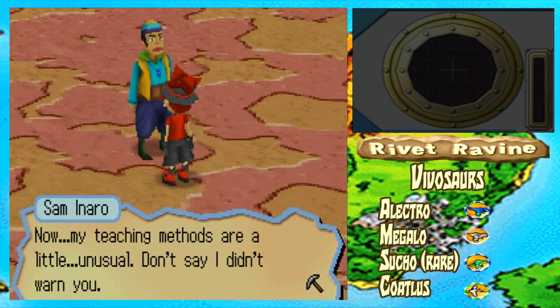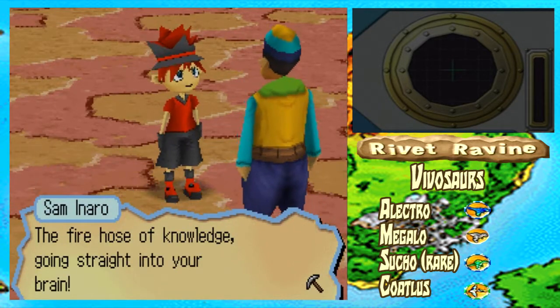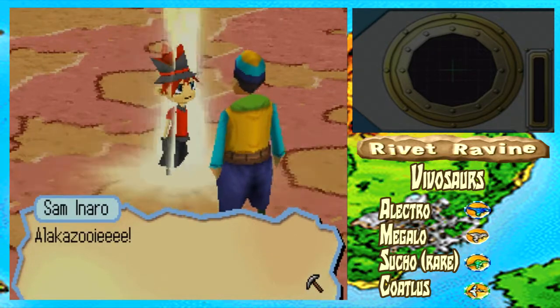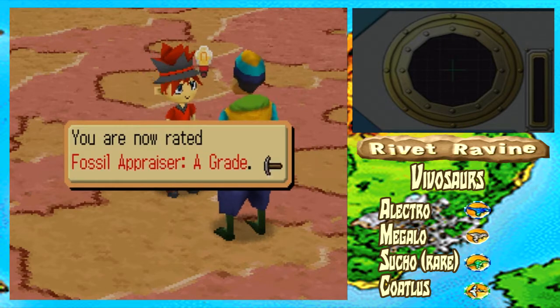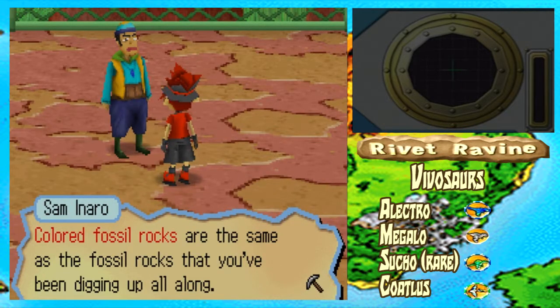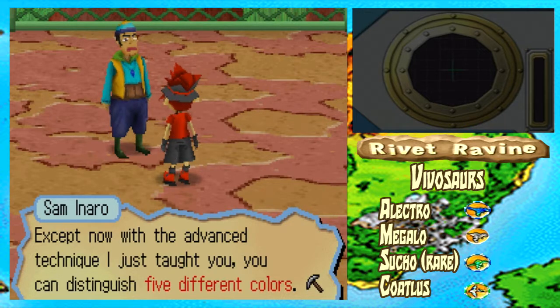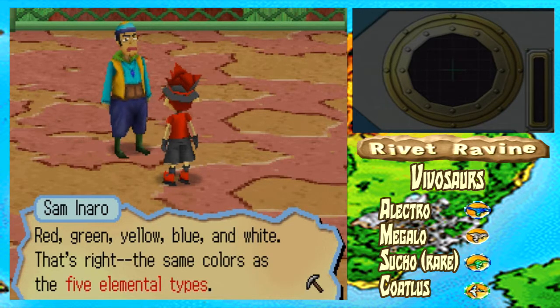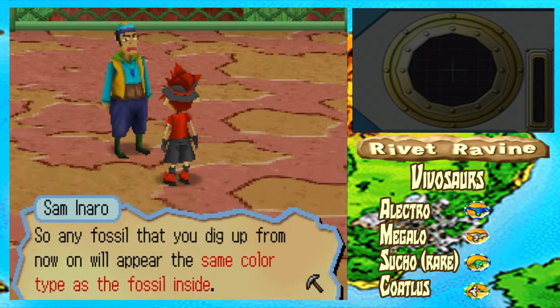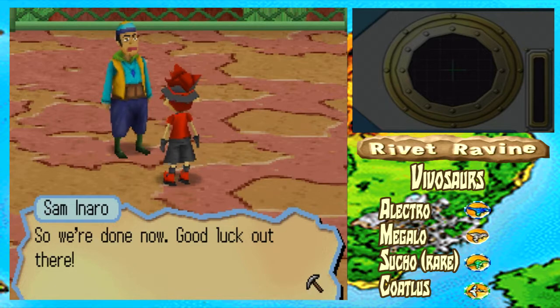Now, my teaching method is a little unusual — don't say I didn't warn you. Get ready for it, here it comes: a fire hose of knowledge straight into your brain. Thunderbolt! Alakazooie! Now you're ready for the fossil appraiser A-grade. Now you can identify different fossil rocks — specifically, different color fossil rocks. Color fossil rocks are the same as the fossil rocks you've been digging up, except now with an advanced technique I taught you, you can distinguish five different colors: red, green, yellow, blue, and white. That's right — the same colors as the 5 elemental types. Any fossil rocks you dig up now will appear in the color of the fossil inside. Use this new ability to help you find only the fossil rocks you're actually looking for. Good luck out there.